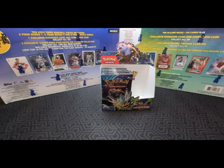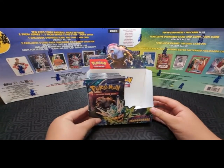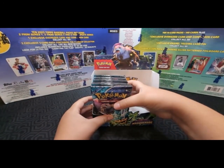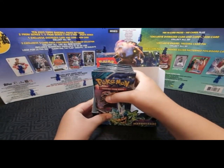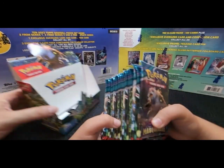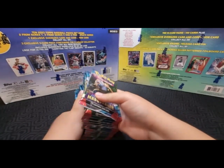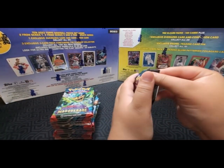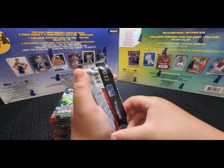Hello everybody and welcome back to CNF and Reps. This is Frank and Caleb and today we are going to be continuing to open the Twilight Masquerade Scarlet Violet Booster Box. It took us a good 13 minutes or so to open the first half. We didn't want to make it one long video. We like to savor it — this is a $110 rip minimum.